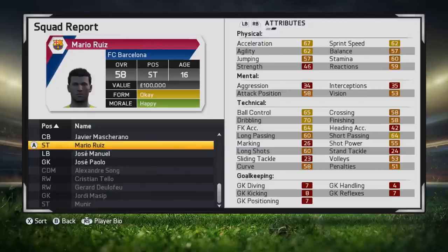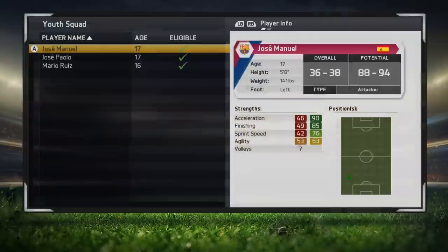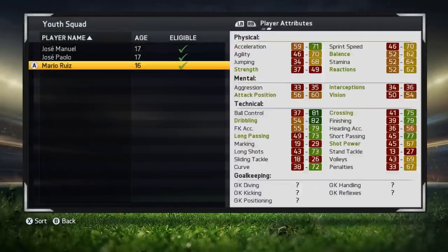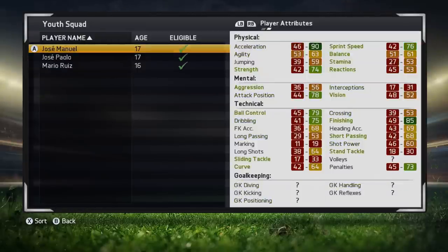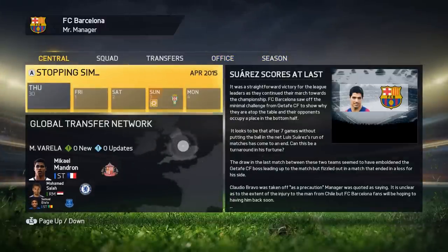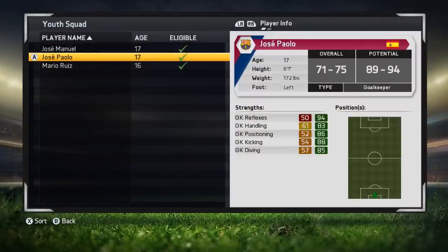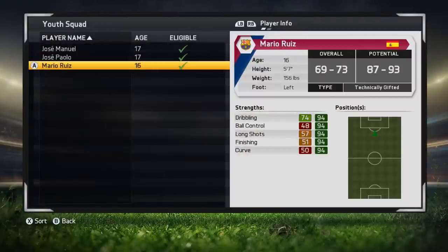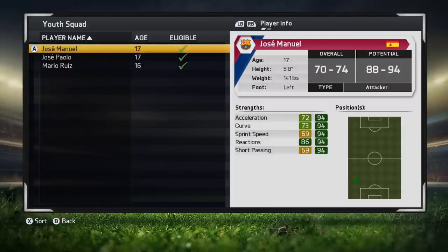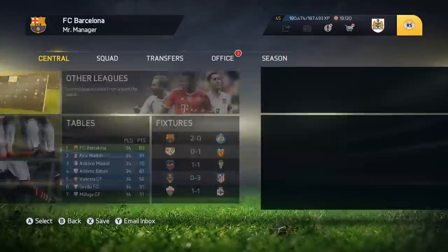Let's see what happens if we wait just a couple of weeks and then promote them after May the 1st. Here we are on the 30th of April, the day before May the 1st. If we have a quick look at the players in the academy, this is how they are before the May update — still really low overalls, stats not really very good, not looking great. Let's see what happens if we advance one day and then look at those same players in the youth academy to see what's changed. As you can see, massive jumps all round — everyone has gone up loads in overall, all of their stats are now looking much more healthy.